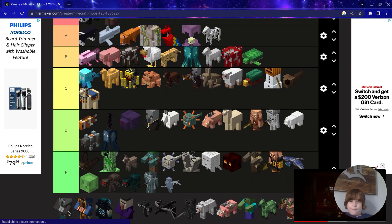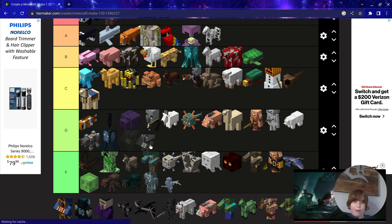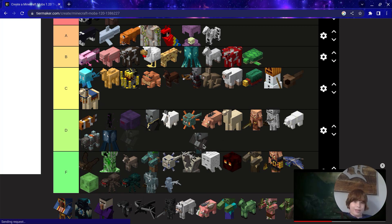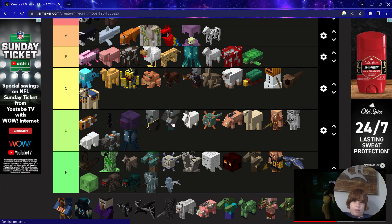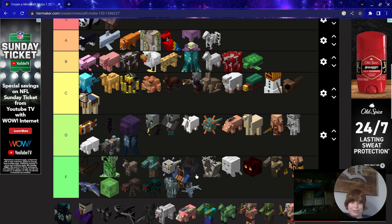Vindicator — they drop iron axes, emeralds and stuff if you kill them. Wandering Traders — who likes Wandering Traders?